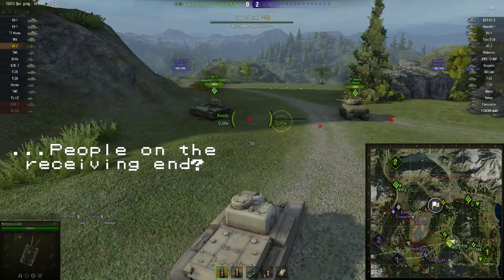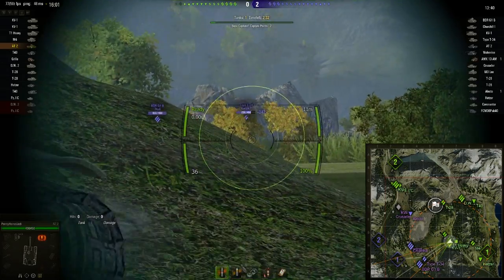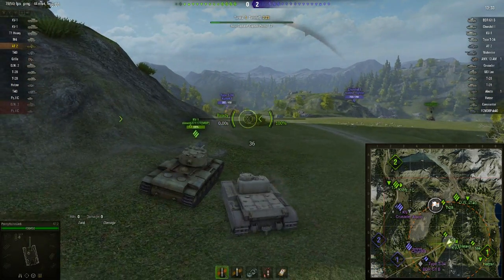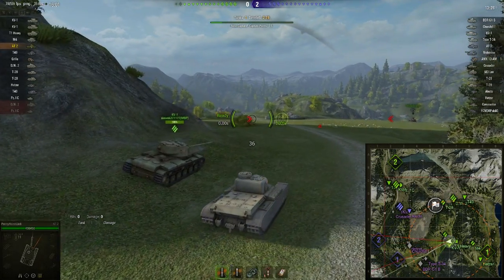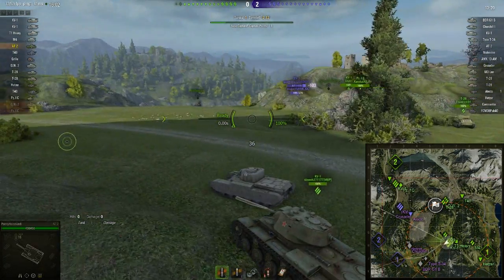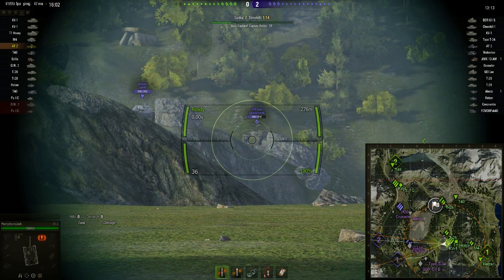So I'm slowly trundling my way towards the enemy. This is the new encounter mode on Mountain Pass. I prefer, so far, starting in the place where we did start, but it kind of depends. It's a weird encounter mode, because on the other team you start effectively surrounded from the get-go, which is not much fun.